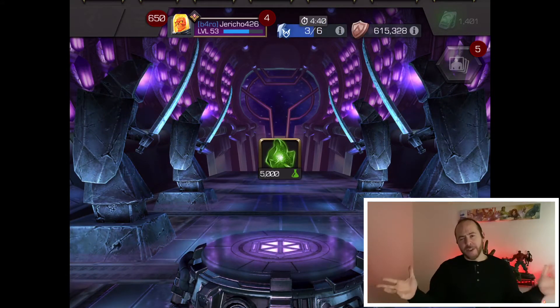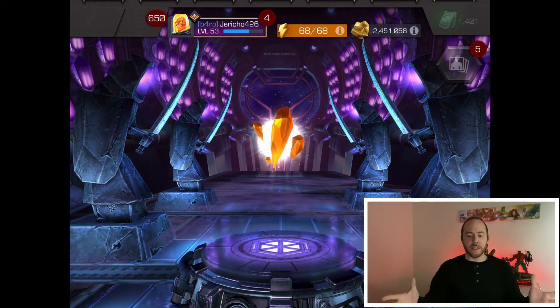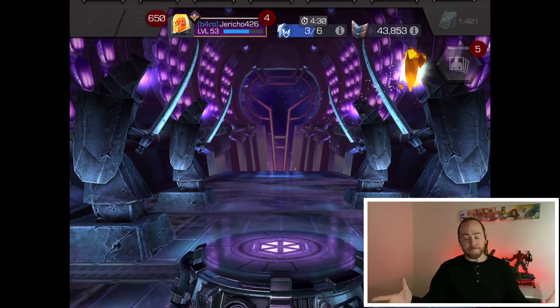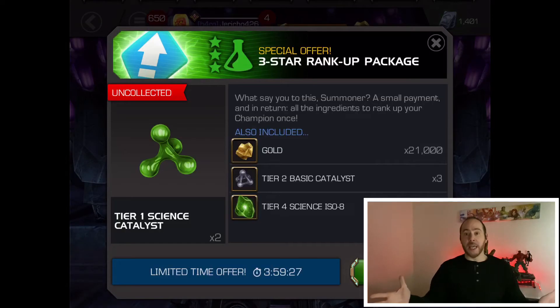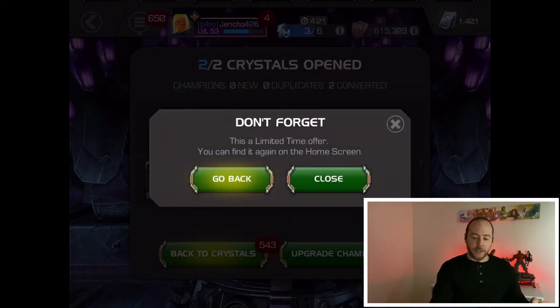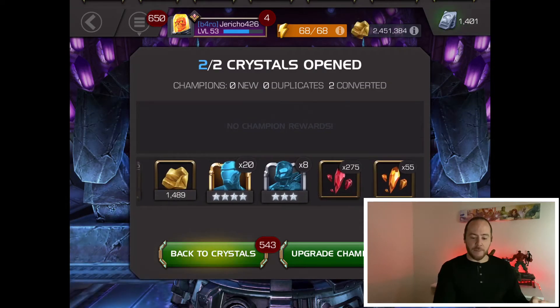So was fifty dollars and five crystals enough to get us either a Jubilee or a Spider-Ham? Absolutely not — the answer is no. Such is the casino of Champions. We ended up with not much — 275 five-star shards was about the best thing we got out of that.